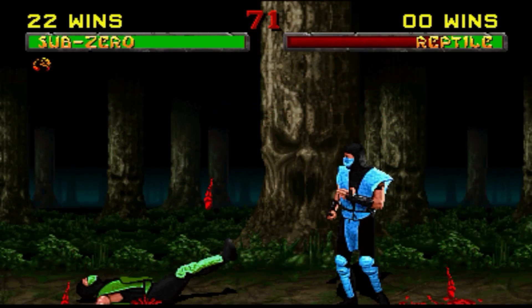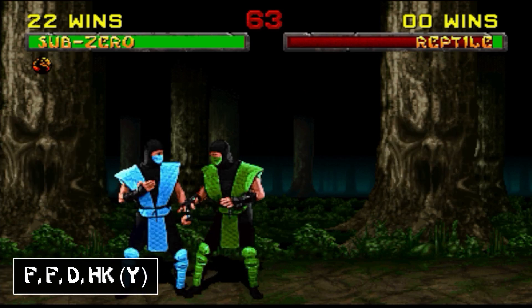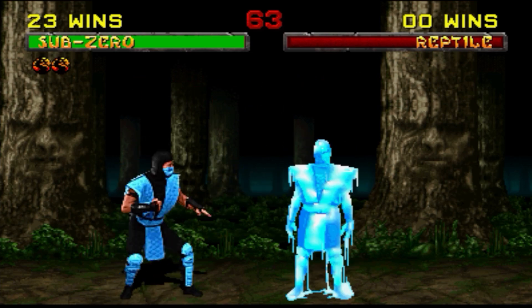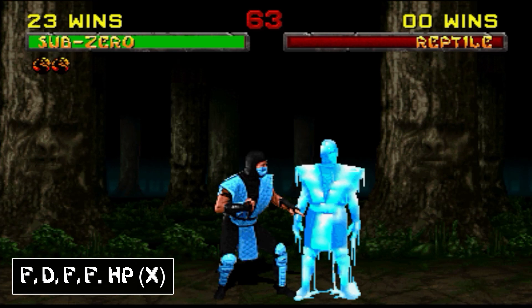Sub-Zero's first fatality, Ice Shatter, is a little tricky. It has two parts. For part one you need to be about sweep distance away and hit forward, forward, down, high kick. That's going to cause Sub-Zero to freeze the opponent. Once that animation is complete you can proceed to step two: you need to be close and hit forward, down, forward, forward, high punch, and that will complete the fatality.